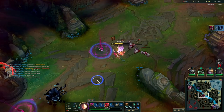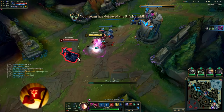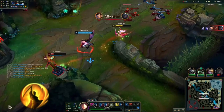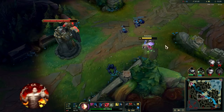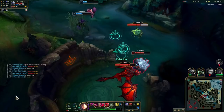For the secondary tree, we have Triumph. I think Triumph is just too good to pass up — it synergizes so well with the resets because it helps keep you alive. It can really be the deciding factor whether you win a fight or not. Next is Coup de Grace, which again synergizes well with your game plan; it helps push for kills and can get your resets. You can also take Legend Tenacity if they have really annoying CC like Lissandra Ult or Lulu Polymorph — combine that with Mercs and it makes it a lot easier to deal with. I usually switch it out for Coup de Grace, but you can switch out Triumph if you want. It's all preference.